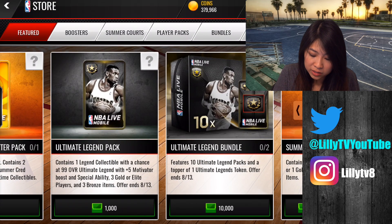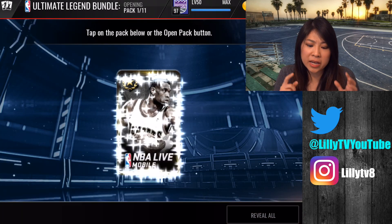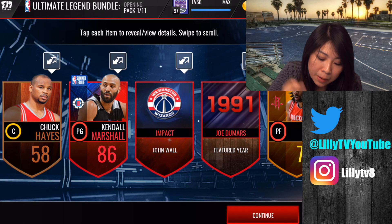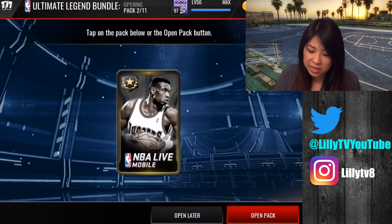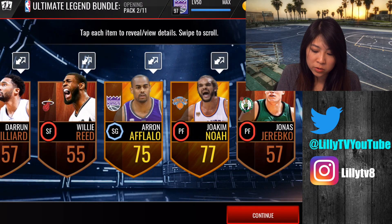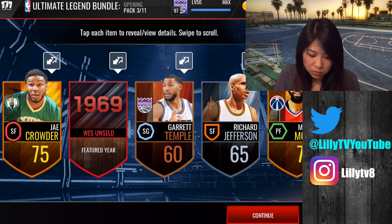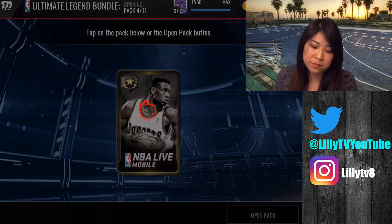Next, let's do one of these bundles. I think this one guarantees a token. Whoa, it was all red — we get a summer league player, which is awesome, that is a great first pull! You need to turn in tokens — I forgot what they're called — so we're gonna get at least one token here. West Unseld!